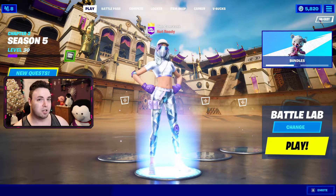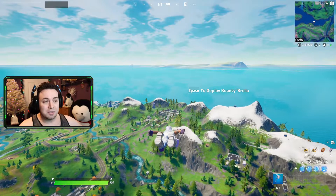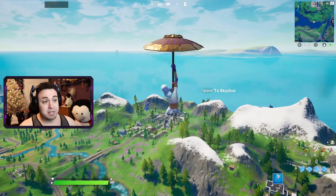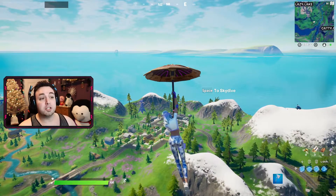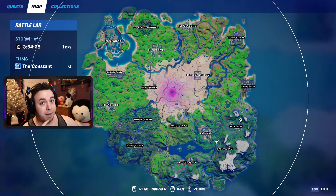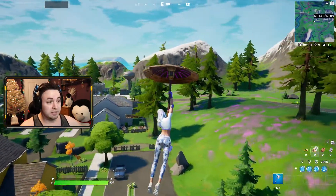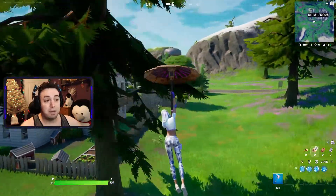Let's jump in game. We are in game and heading towards Retail Row. There are dog houses scattered around the map, but the best place to go for this challenge is undoubtedly Retail Row. For those who don't know, Retail Row is right over here to the east side of the map. To complete this challenge you need to destroy three dog houses.